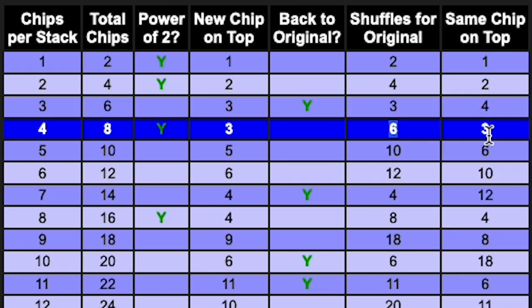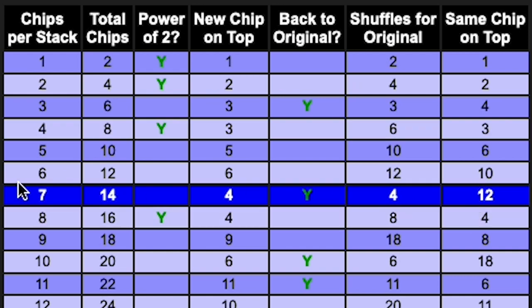So you'll see that this number here — three — matches this number here — three. This number here — six — matches this number here — six. So when you shuffle seven chips at a time, it's going to revert to what is the same number for six chips at a time, but using a new chip on top.